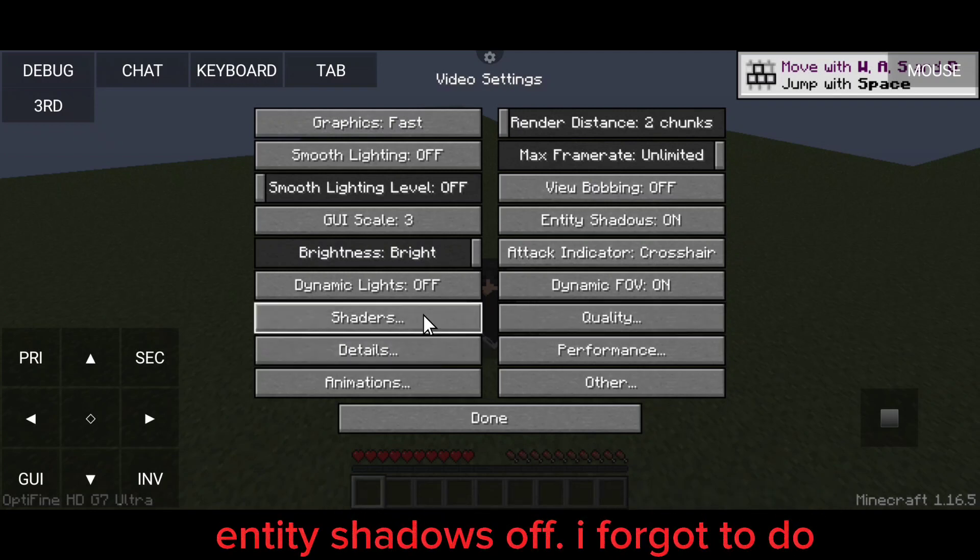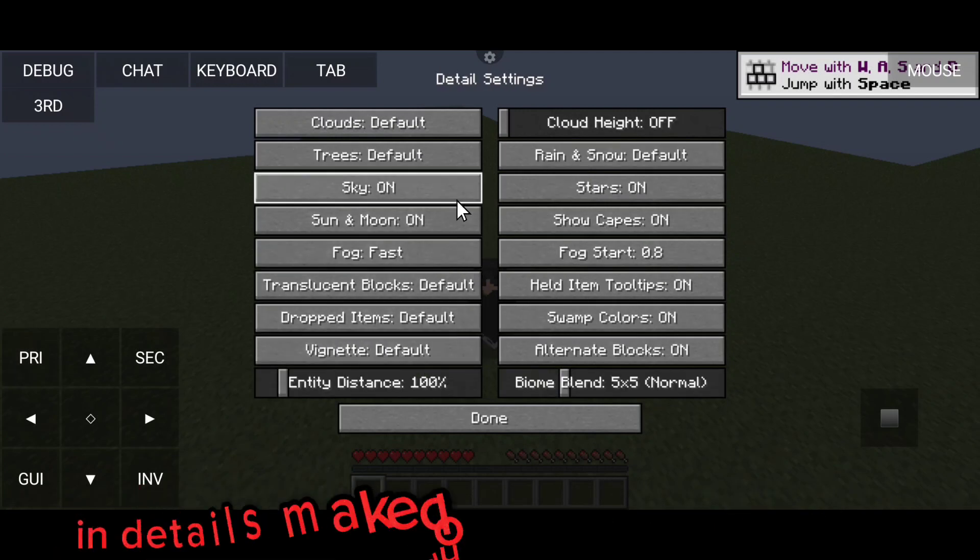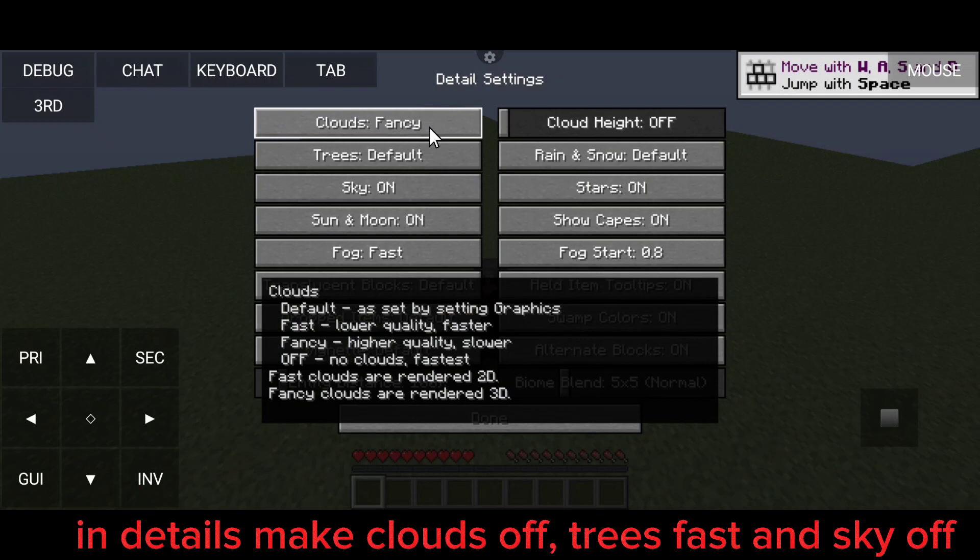Entity Shadows off — I forgot to do that one. In Details, make Clouds off. Trees Fast and Sky off.